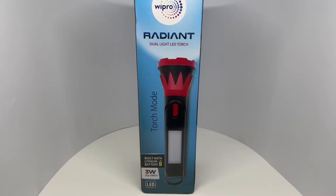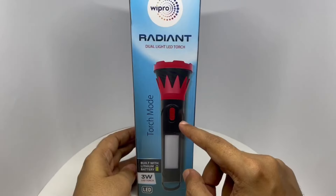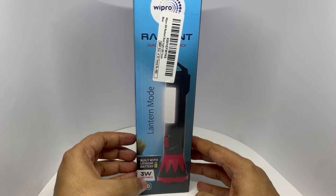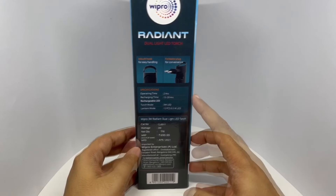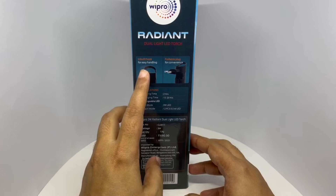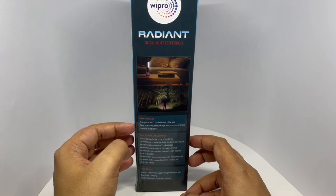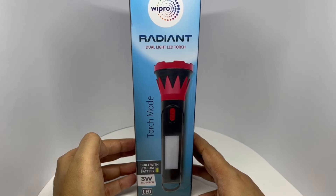Let's take a look at this torch. This is from Vipro — the Radiant dual light LED torch. It has a torch mode and a lantern mode. Built-in lithium battery, 3 watt LED torch. Costs around 690 rupees or $10 or so. It takes about 15 to 20 hours to charge and gives you about 2 hours of light. It has an inbuilt hook for easy handling and a foldable plug for convenience. Charge every 3 months to preserve the battery if not used frequently.